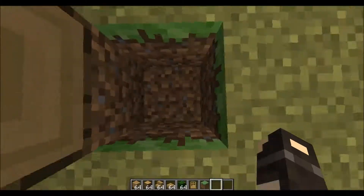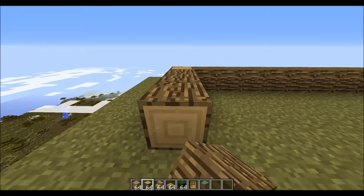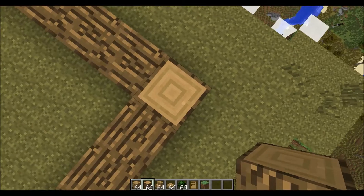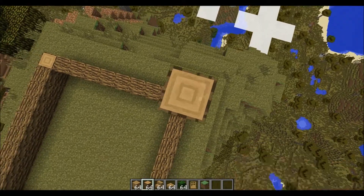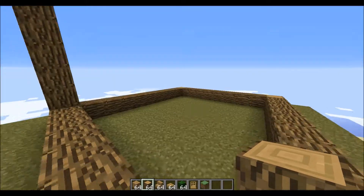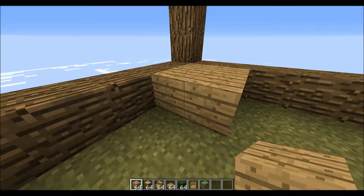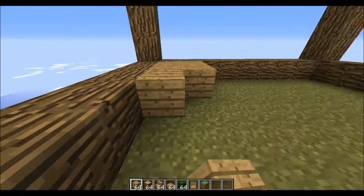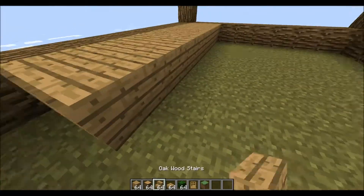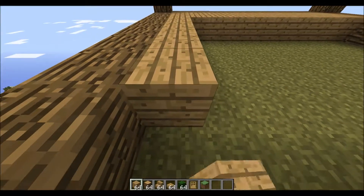What we have to do is actually do the whole frame of the house, which I'm going to show you how. Now, this isn't like an in-depth house build. I'm not trying to incorporate any redstone into this — I do know a bit, but I'm not that good at it. Let's do five high, and then we're going to go up and around like that to make the big cube. I'll be back when I'm done.